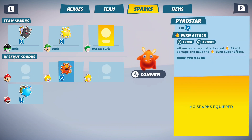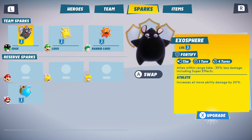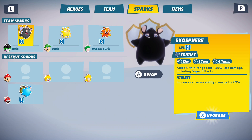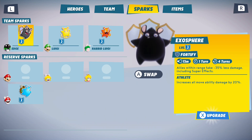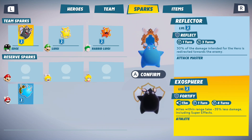Let's give you this — that'll be very useful since your attack jumps between multiple targets. Allies within range take 9–35% less damage, including super effects. And it increases all mobility damage. I think I would rather actually have this on you instead. For now.